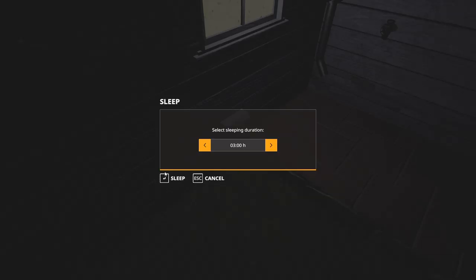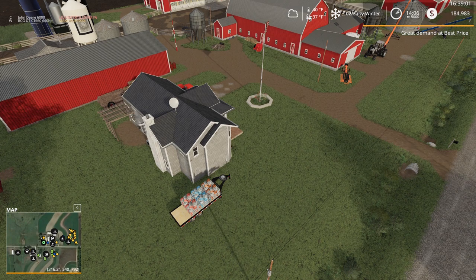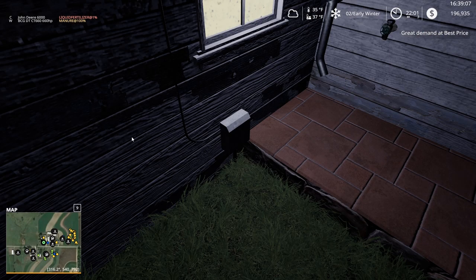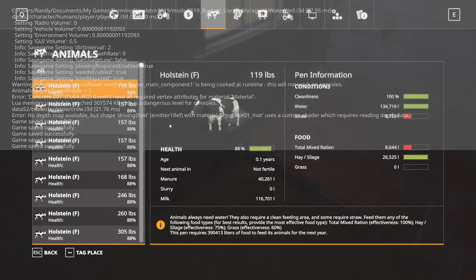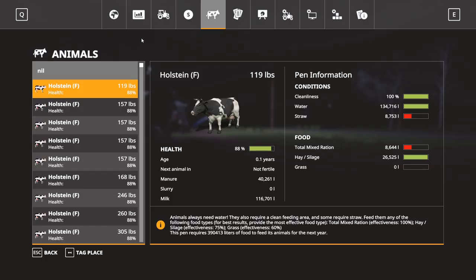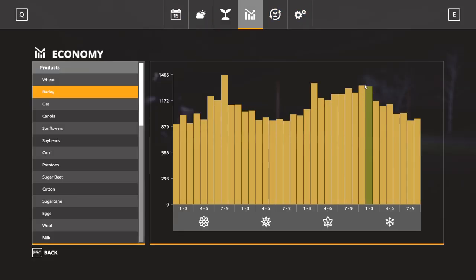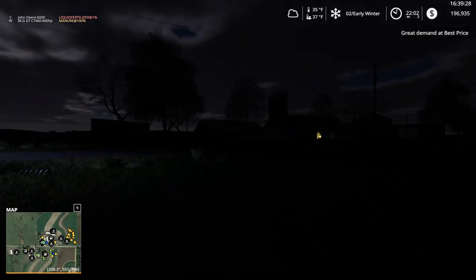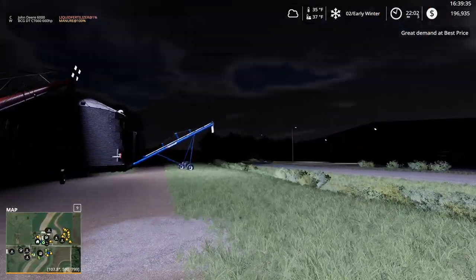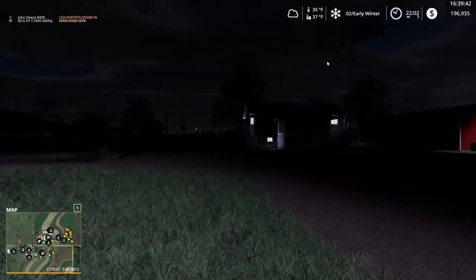We can sleep another three hours, that's fine. What — it stopped again? What in the world? Hopefully that didn't kill our wheat price. Where's our wheat price at? We probably really should be selling — it's dark out though. I really don't want to sell in the dark. I wonder what the price will do if we skip one more day. Probably go down some more. Really stupid game.